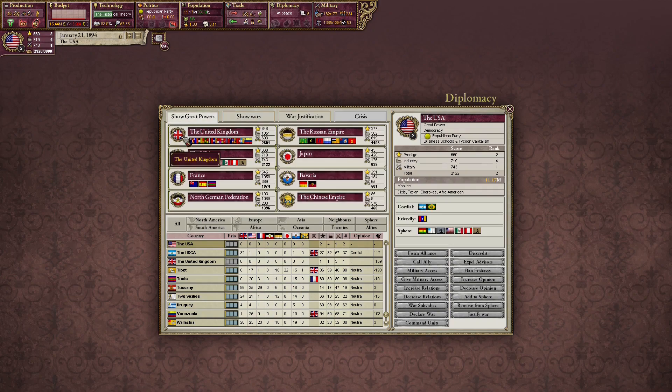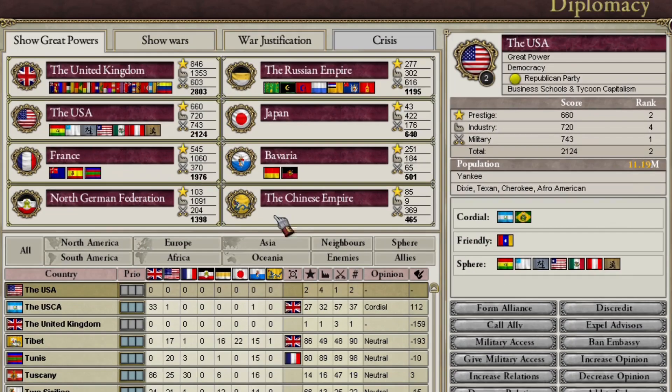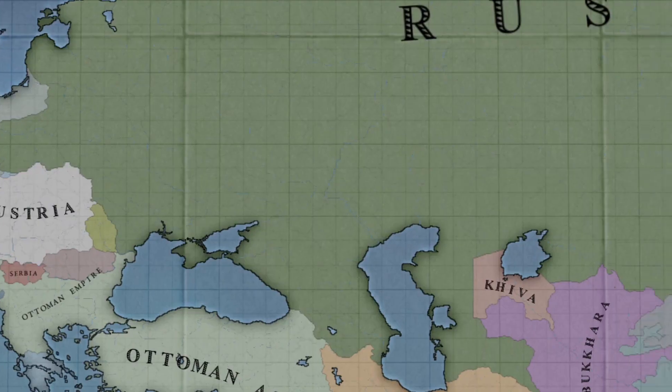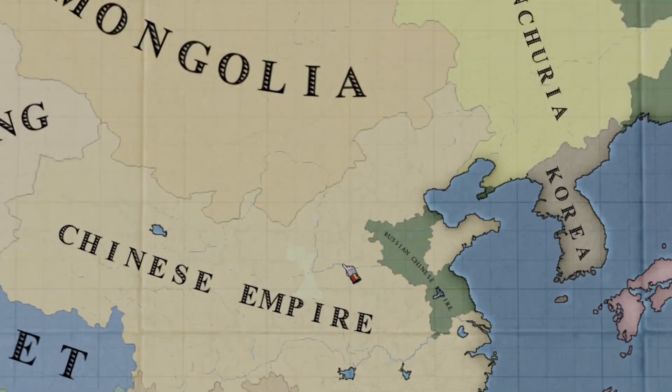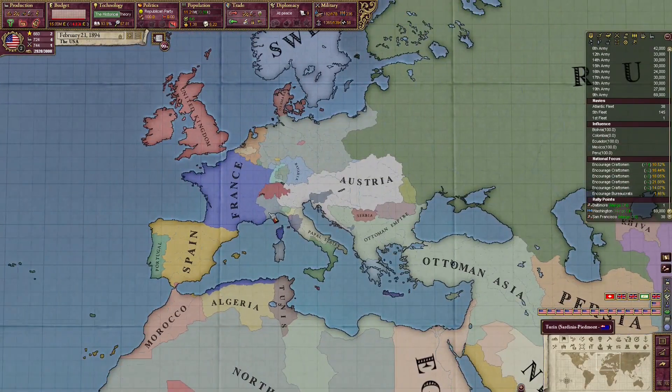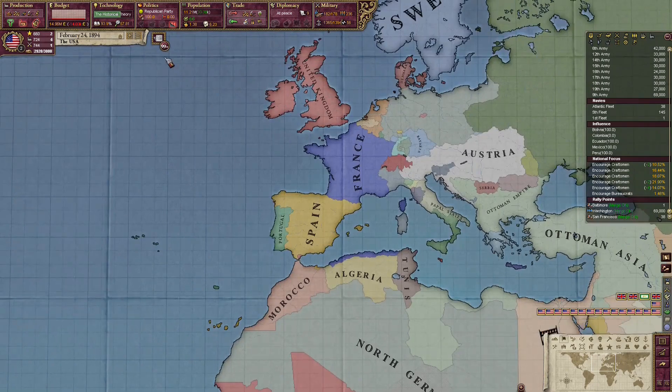Let's have a look at the great powers: UK, France, Germany, Russia, Japan, Bavaria, and the Chinese — of course the Chinese and Japanese, because they westernized and they have so many units. That was it. I want to thank you all for watching, see you in the next video.